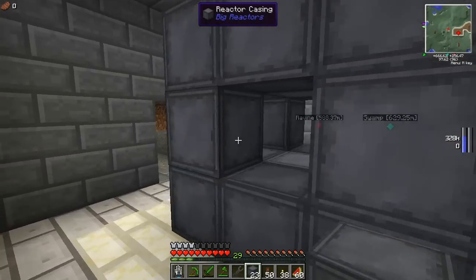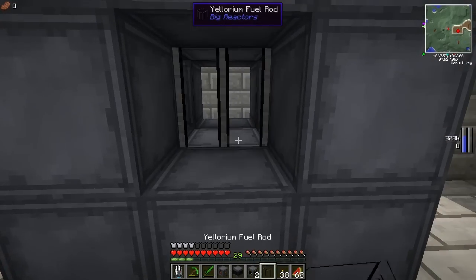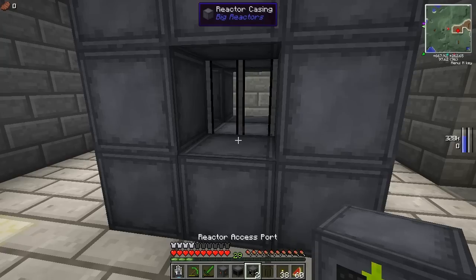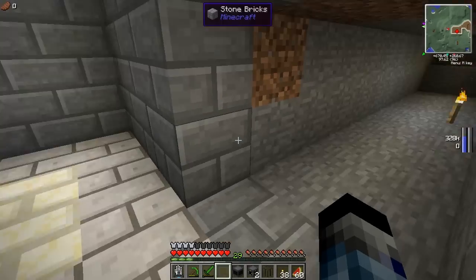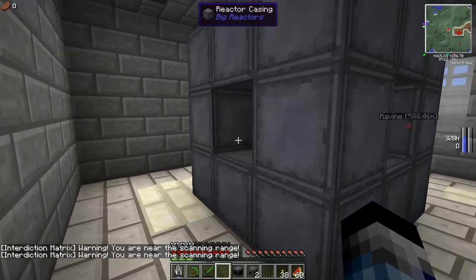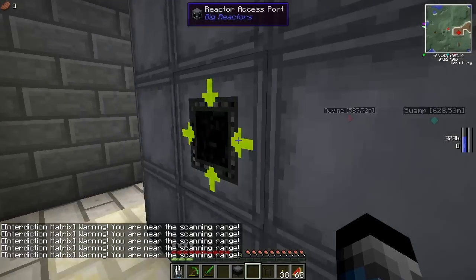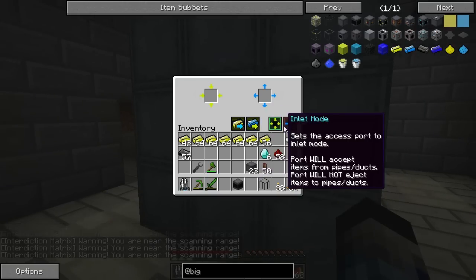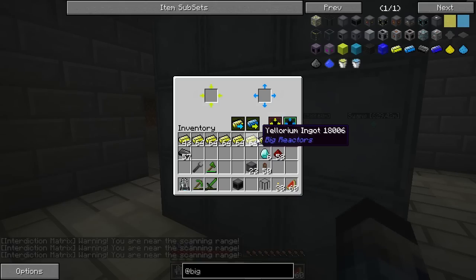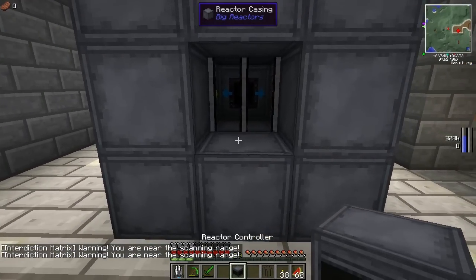That gives us our basic structure. We then need to put the access port, the power tap, and the control rod itself. The fuel rod needs to go in the middle because that's where the fuel is going to be powered up. We want the power tap near the side where I'm going to take the power away - that's lined up perfectly. We're then going to want the access port and a second access port. We need to turn one of these to eject the waste - put it into outlet mode so that's going to eject the waste, and this is inlet mode to bring in the fuel. Then if we put the controller down, we should get the multi-block. Ta-da!